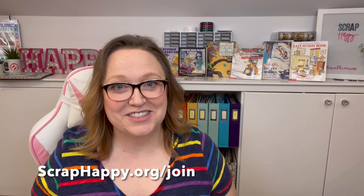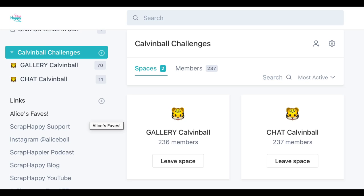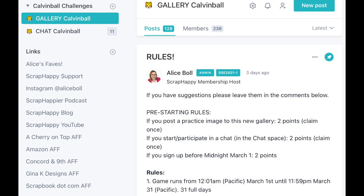One thing you may be wondering is where do we share all of the cool things we're making this month? We have a special gallery for you. In the Scrap Happy community, we have a special community area called Circle, and we're inviting all Calvin Ball friends to come and join us. You'll only have access to a small portion of our community — the larger area is for Scrap Happy members. Within the Calvin Ball spaces, there are two of them. There is one for the gallery, where you can share your creations and also find the rules.